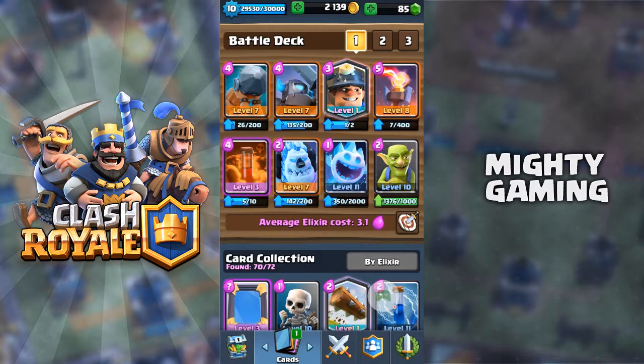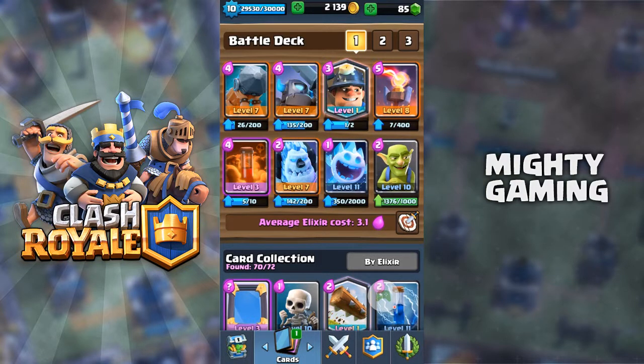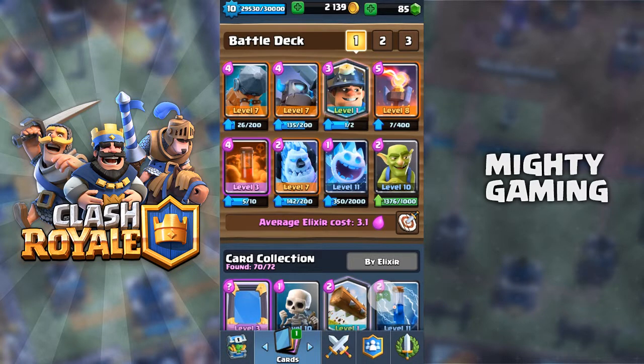I'm going to use the Miner to cycle back so I can take out the tower in double elixir. The Ice Spirit for that freeze effect so it can stall my troops and the Inferno Tower can do its full damage. Goblins just to take out some small troops or distract some big troops like the Pekka. So this is the Battle Ram deck that I built. Let's hop on to a live battle now.